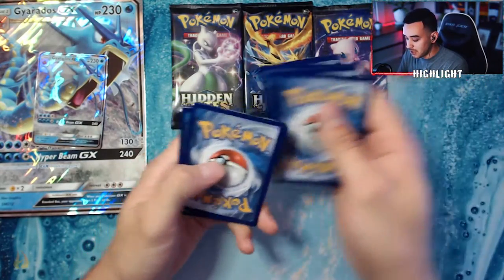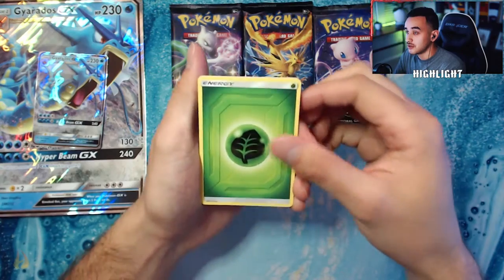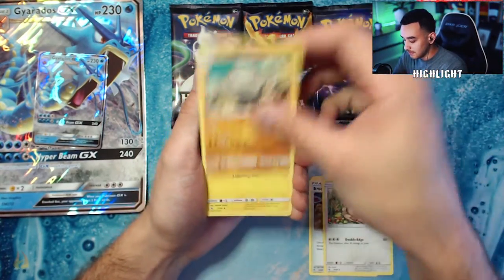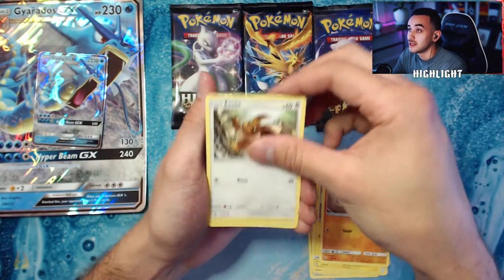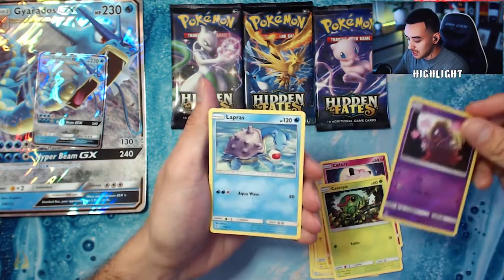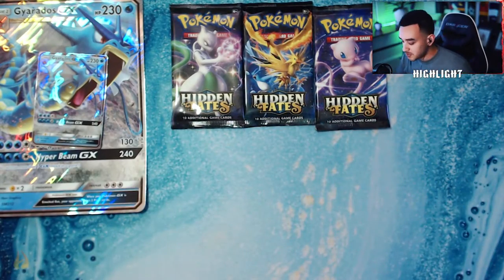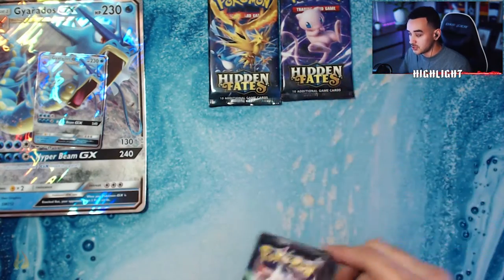One, two, three, four from the back, put it to the front, keep it tight. Here we go: Grass Energy, Brock's Pewter City Gym, Chansey, Graveler, Voltorb, Geodude, Eevee, Clefairy, Caterpie, reverse holo Jynx, and we have a non-holographic Lapras as our rare. The first pack is a dud, which is unlucky. We'll do the Mewtwo pack next.